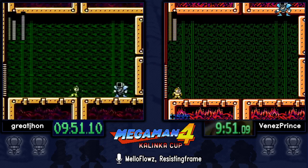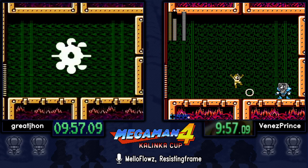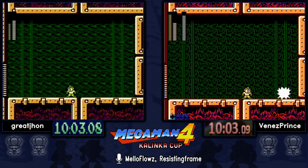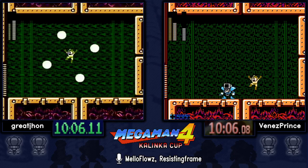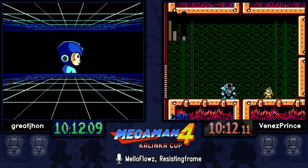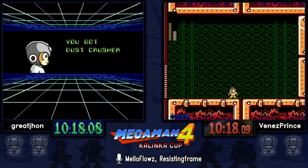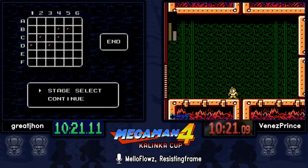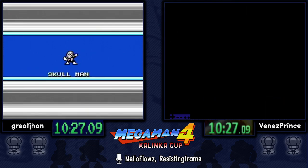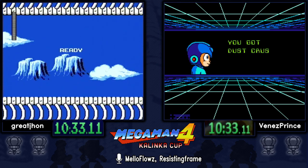The Dust Man fight has a lot of RNG — at any moment he can give you that suck pattern, and during that he is invulnerable. The only way to stop him is by taking body contact damage and giving up eight health. Dust Man was not very kind to Venez, going for that suck. Great John had a much better pattern — he didn't get any sucks.